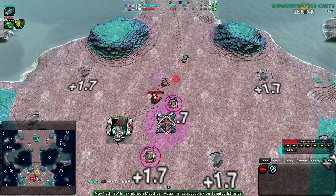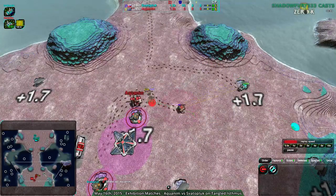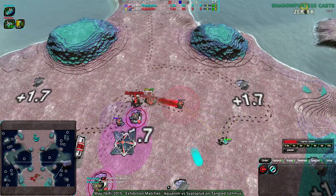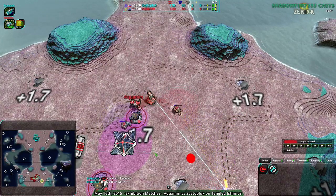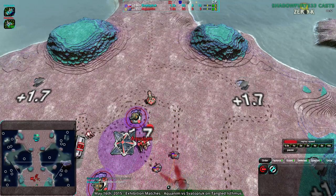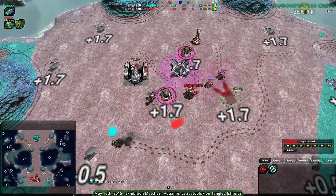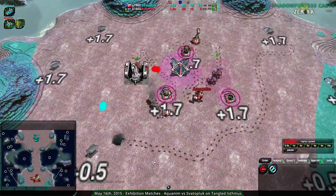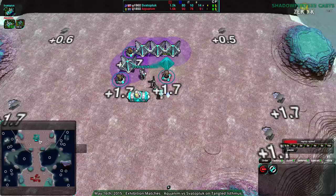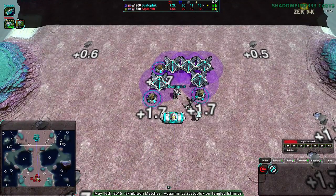This says Convict Felon — that'd be an interesting choice. But the battle commander leads me to believe it's going to be a rush. Aquanim kills the scout — that's the scout gone. Aquanim, however, has not scouted themselves. They don't know what's going on in Svaterplug's base — basically nothing's going on.